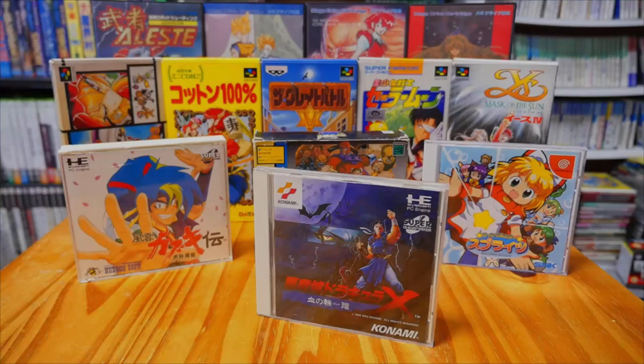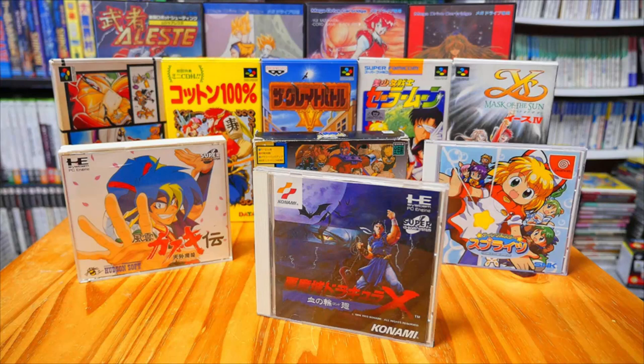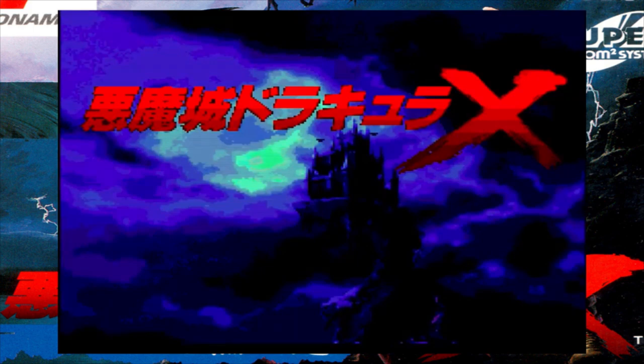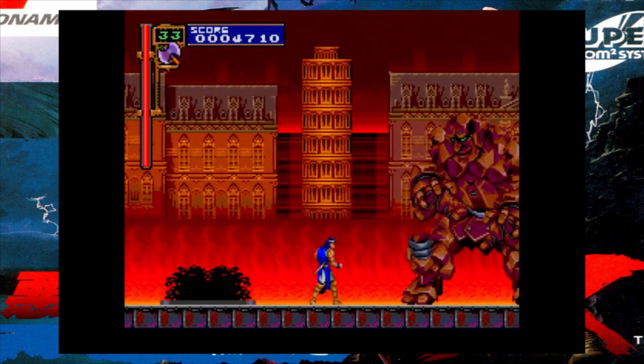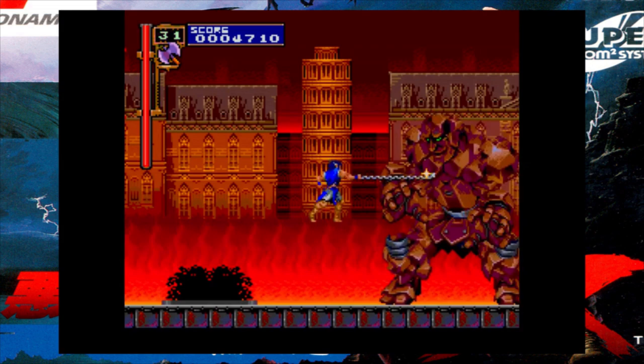Hey everybody, Jim here with your daily dose of Japanese gaming goodness. It is the import game of the day, and today's game is Akumajo Dracula X Chi no Rondo for the PC Engine CD. This is a 1993 release developed and published by Konami, later re-released on the PSP. Through that and emulation it's pretty easy to give this game a try, but at the time the only way to play it was on the PC Engine — or eventually, the inferior port to the SNES.